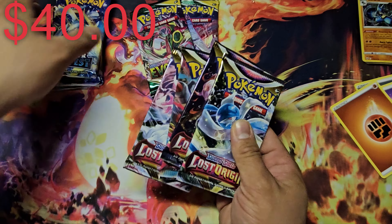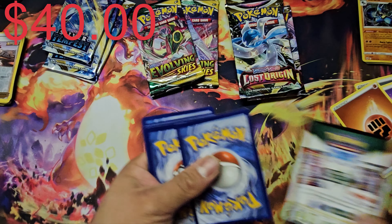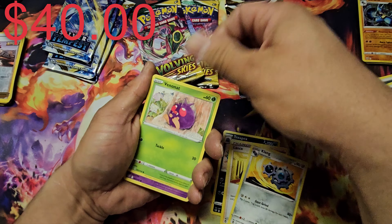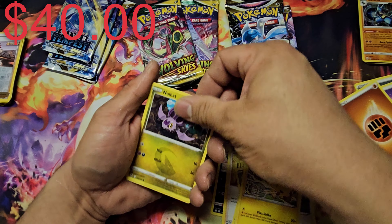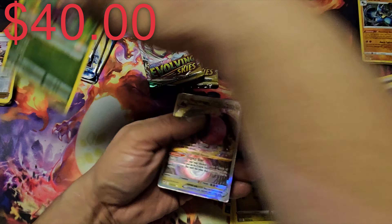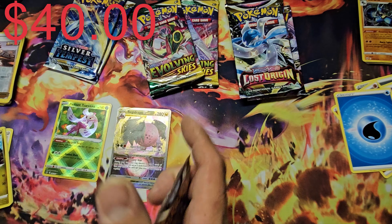Starting Silver Tempest — see if we can find Lugia. Got a black coat card. Then Toxapex, Lance, Clangorous Soulblaze, Ralts, Spinda, Pikachu with really nice artwork, another Radiant Arena — that's the third time I've pulled this card from this set — and a Regidrago V-Star! I actually got that card before, but I'll take those hits from Silver Tempest.